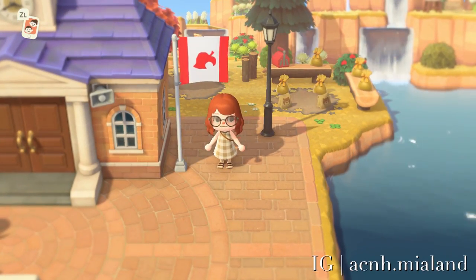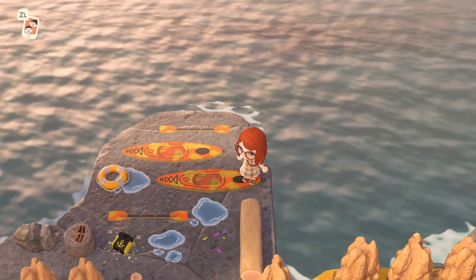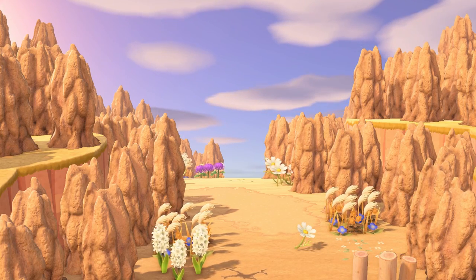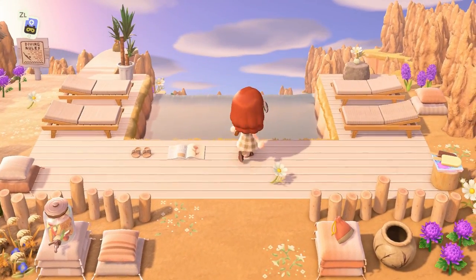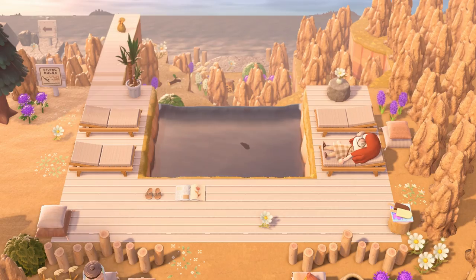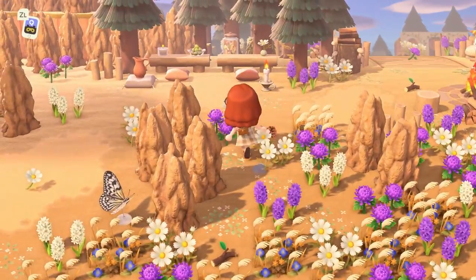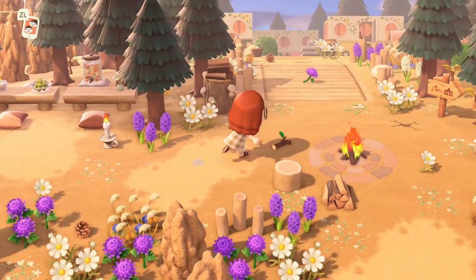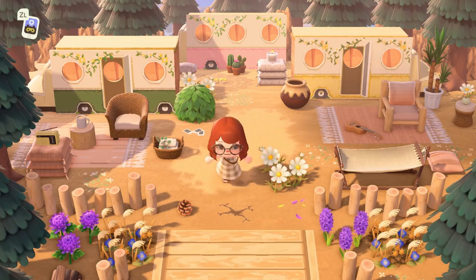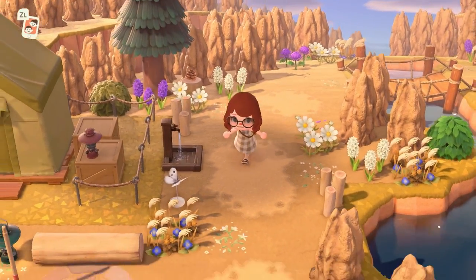I took a wrong turn and ended up in Animal Crossing Canada, but eventually I did make it to our number four island — Maya Canyon or Mia Canyon. This is such a beautiful island. I was consistently shocked by how many termite mounds there were — they must have taken so long to gather, even if you're just ordering 40 at a time from Nookazon. I also love how the creator managed to fit in these really gorgeous builds in between the natural landscaping features. We have weeds and flowers here making a sort of meadow — it felt like a lush desert, if such a thing exists. I also loved this little campsite. The arrangement of the furniture here is perfect. The views here are amazing as well — the winding water features, the cliff terraforming, it was all so well done.